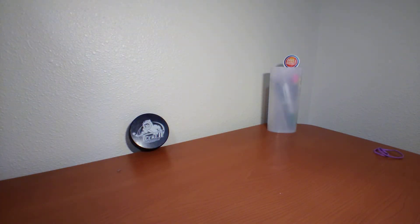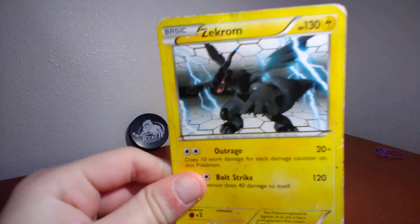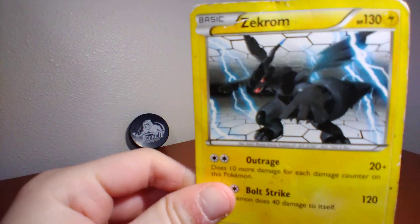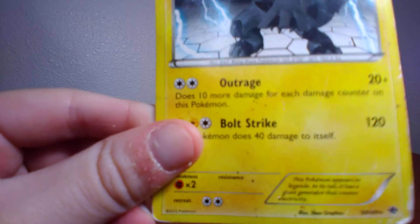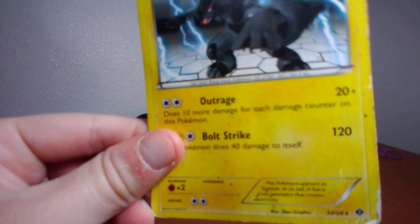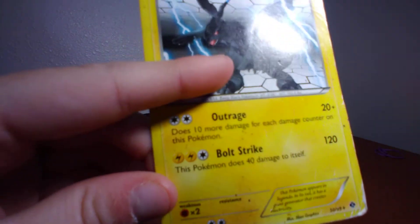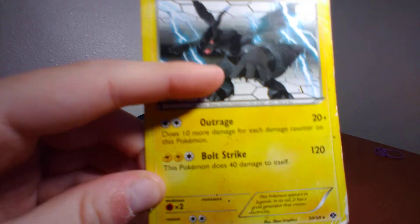Next up I have Zekrom which used to be my favorite but now it isn't. It has 130 health points. Outrage does 10 more damage for each damage counter on this Pokemon, 20 plus. Bolt Strike does 120 damage but this Pokemon does 40 damage to itself.